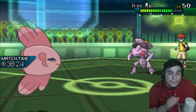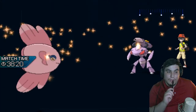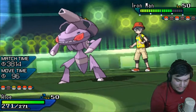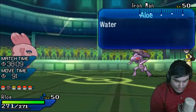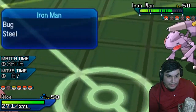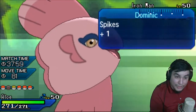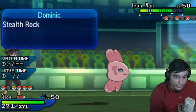Because the HP on the Genesect doesn't matter as much — I still have one good Flare Blitz left in me. But if I could get this thing just a little bit lower, that would allow my Tornadus — actually, could this be a moment to try to bring my Mamoswine back in? I'm gonna go for it. I really should not risk my Mamoswine though — Mamoswine is crucial for me to win this.